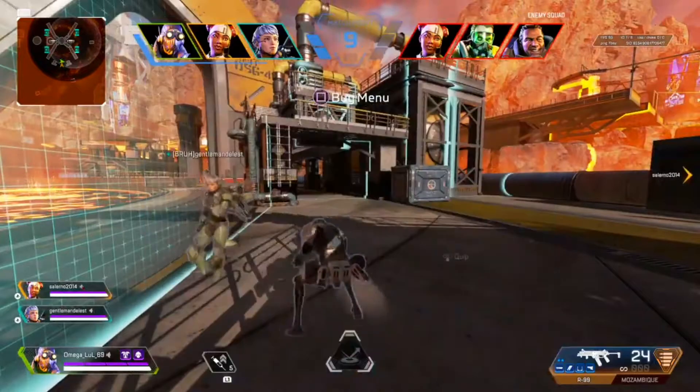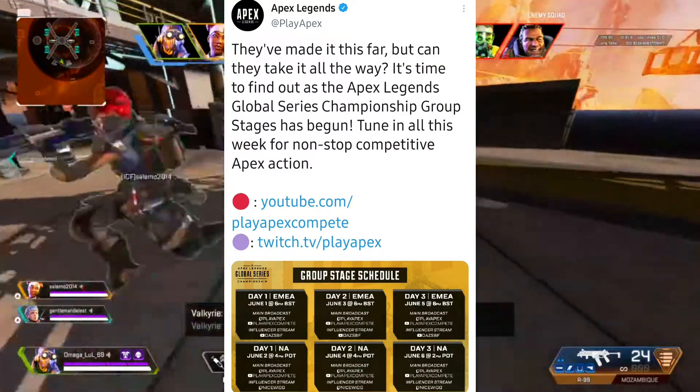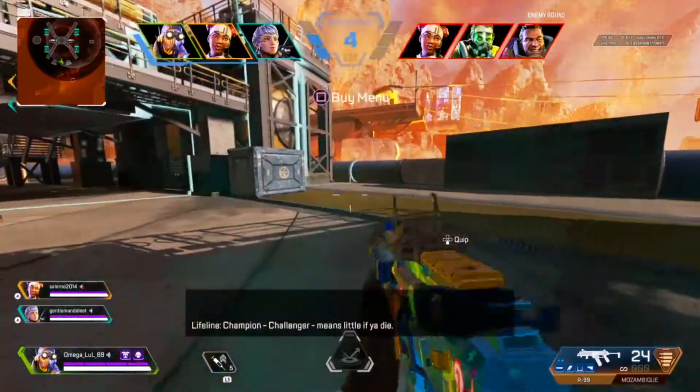Golden Gardens from Olympus is coming to the arenas rotation this week. The ALGS stages have begun, from June 1 to June 6.